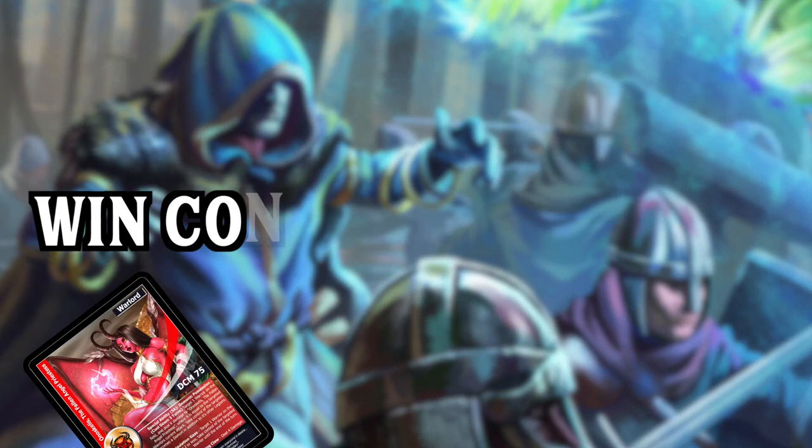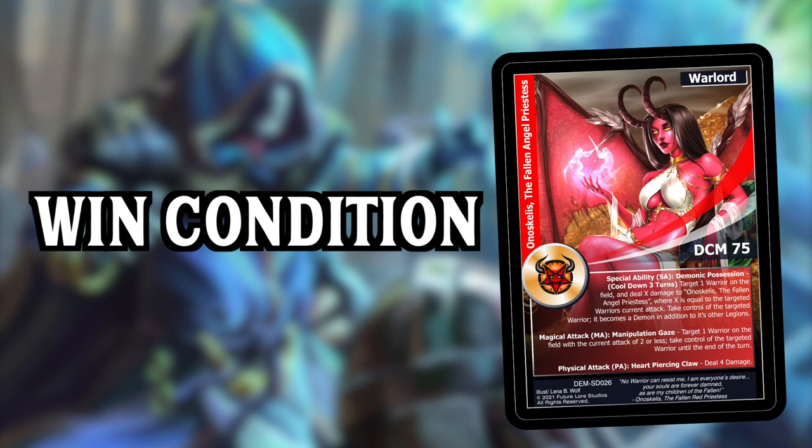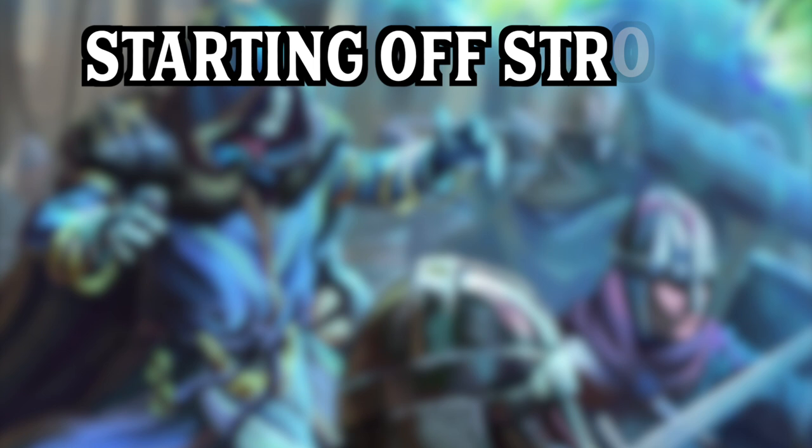There's only one win condition in Legions Realms at War: dealing your opponent's warlord their Damage Counter Maximum, or DCM, listed on their card. You do not lose the game if you run out of cards in your deck. The DCM starts at zero and moves up to the maximum number printed on the warlord card — this is much different than other TCGs where you start with X life. In Legions, you track the damage taken, not the health left.